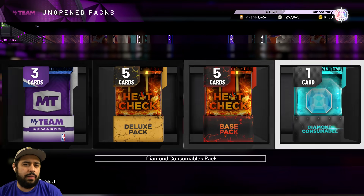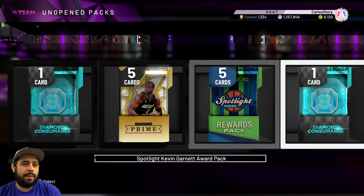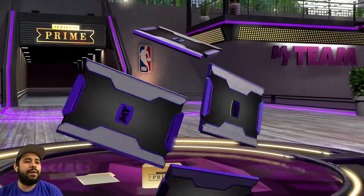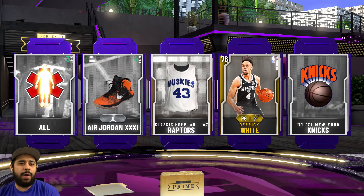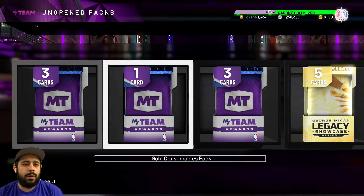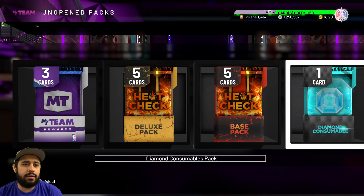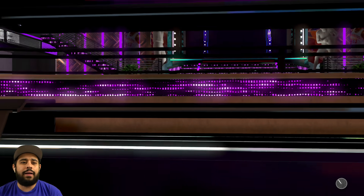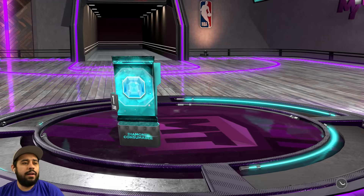There's going to be a pink diamond right here — Dwyane Wade, let me get a nice pink diamond. We get Derrick Rose — we were looking for a pink, not white, 2K. Last time I did a pack opening we ended up getting a pink diamond. Nowadays we have galaxy opals too, so you never know.